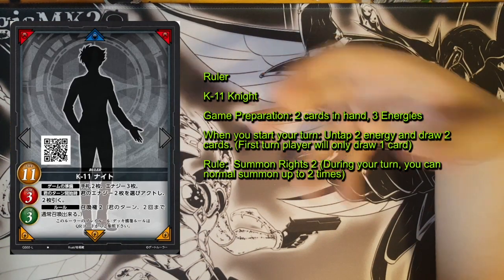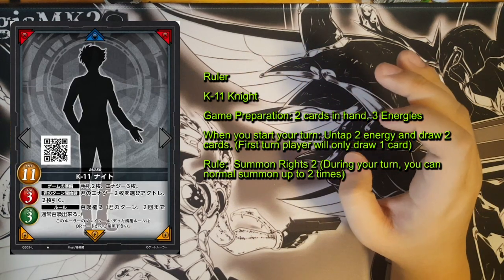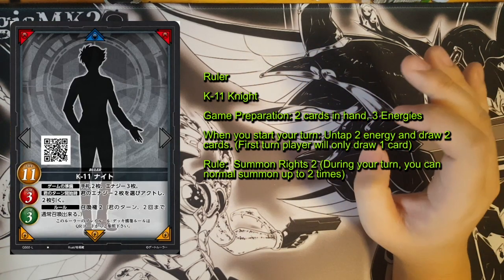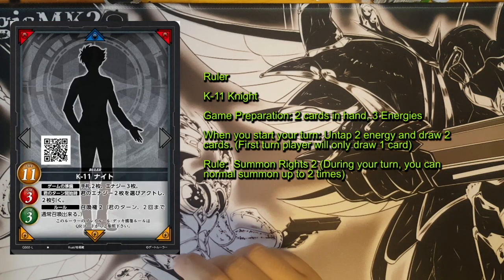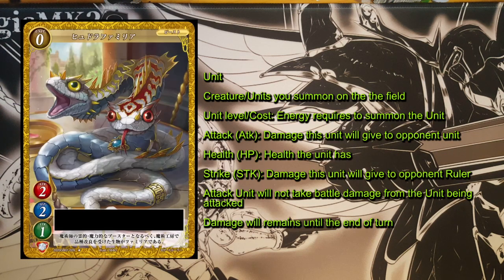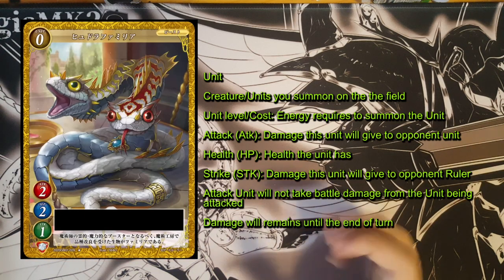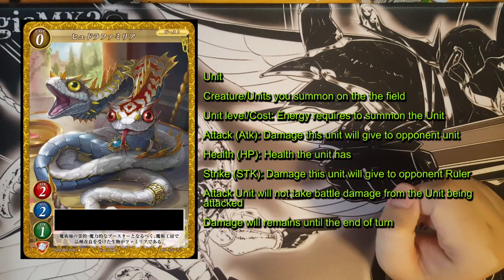We need to see exactly what the text says on the Ruler to know how we should use that Ruler to play the game, or which Ruler fits your playstyle - then you can build a deck and play from there. Starting from here you can see there's a lot to digest, but with the basic K11 Knight, I think that explains a little bit about how Gate Ruler works. Next I'm going to show you a monster card, which could be called a unit card.